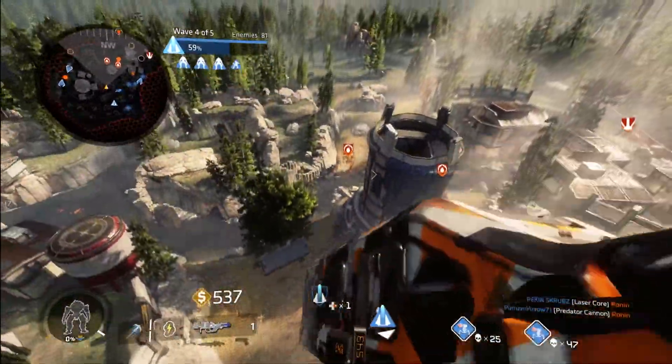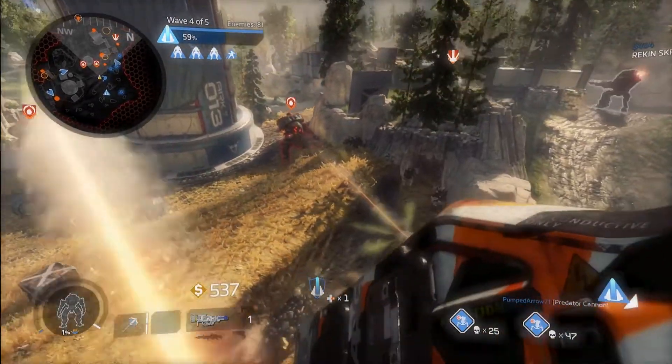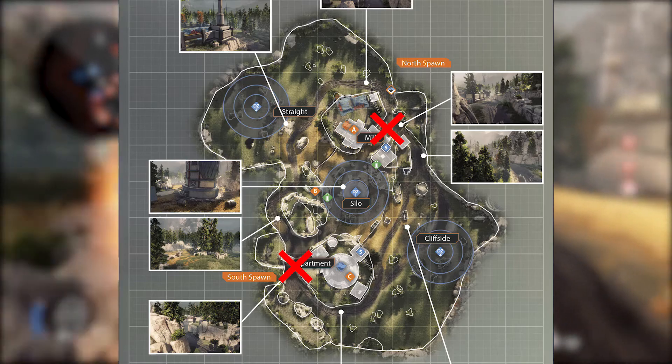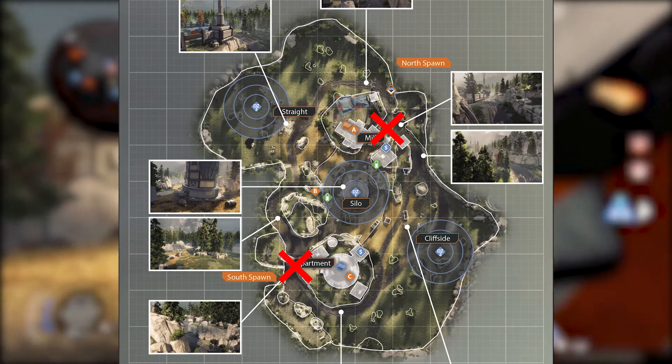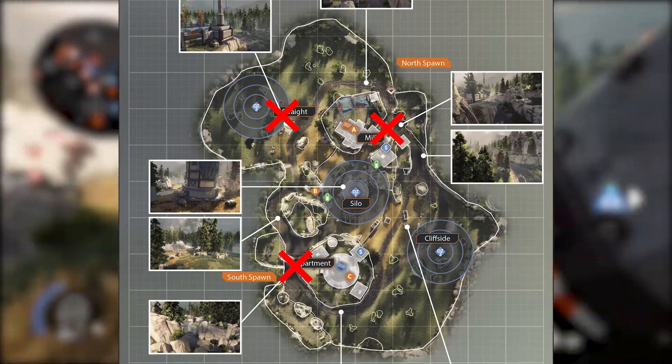So let's take a quick look at the main spawning locations we want to be worried about for this map: here back over near this bridge, here over near this little creek, and then out the back in this big open field where only Ronin should really bother to go.